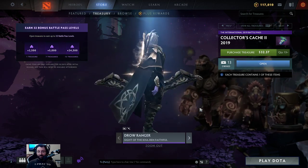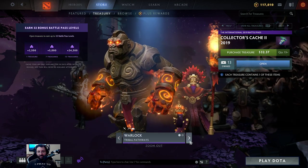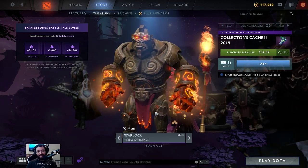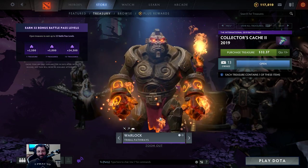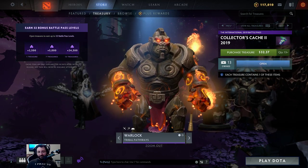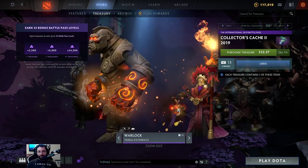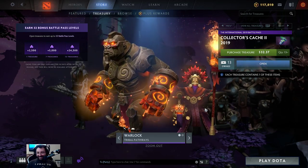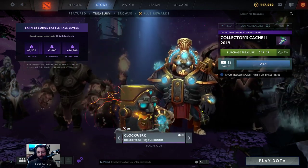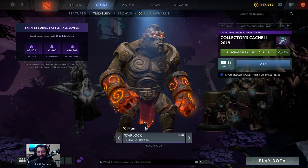A different color this time around for Drow Ranger. I'm sure this could be combined with some of the cool stuff coming out for her — I don't play this hero though. Warlock: Tribal Pathway. This is easily the best golem in the entire game, no question. For people that watch my podcast, this looks like Axe — look at his fists and body type. The set itself you can barely see, but it actually looks pretty cool. Oh nice, it shows both and then you can get rid of the warlock just to see the golem.